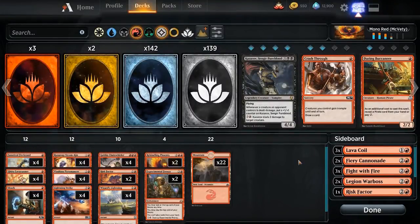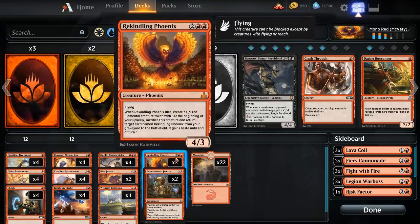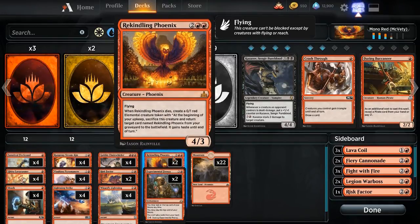Hey everyone, I'm back with another constructed video. Today I am playing the deck that actually eliminated me from the SCG opening Columbus. This is Mono Red, specifically Max McVitie's build. I looked at several Mono Red decks before playing this, and I like his particularly because I think Rekindling Phoenix is excellent right now. A lot of people are just not prepared to deal with this card, so I basically wanted to play a Mono Red deck with that.